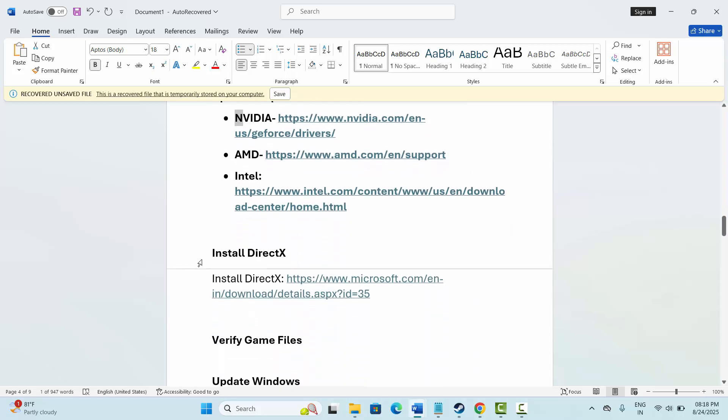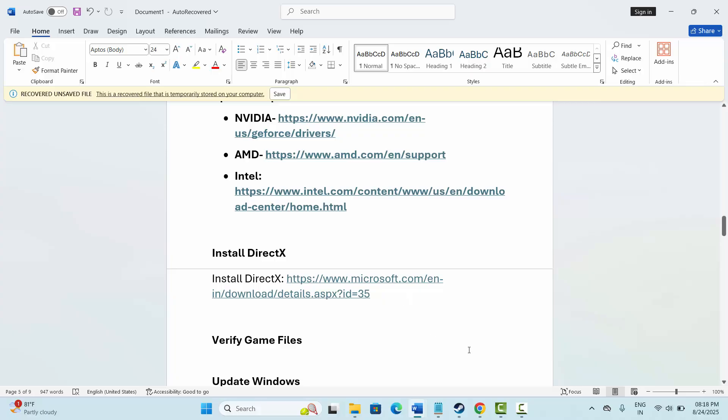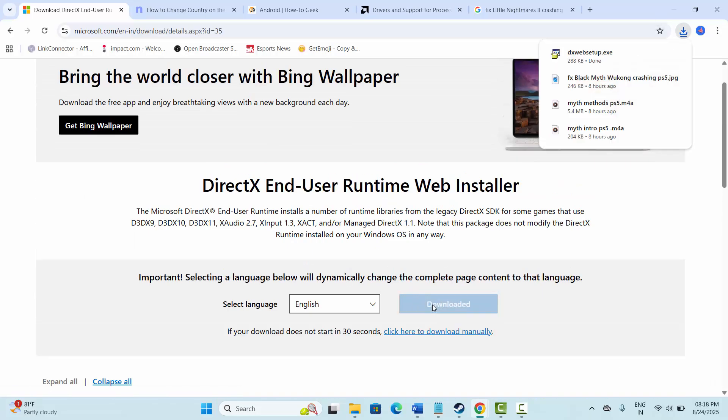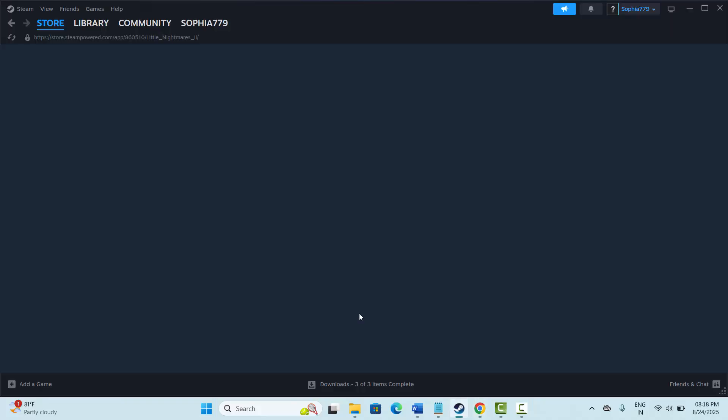Next is to install DirectX. I have provided a link in the description — copy it, open it in your browser, and click on Download. Once the setup is downloaded, install it and then try to play the game and check if it works to fix the issue.